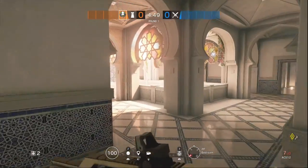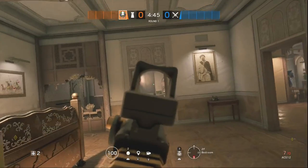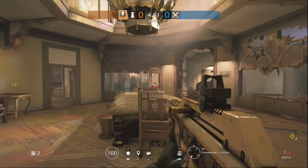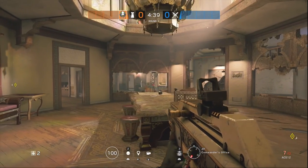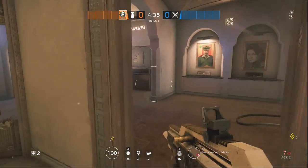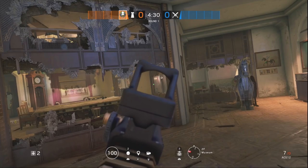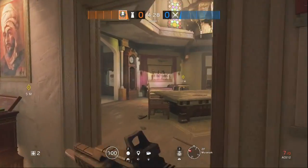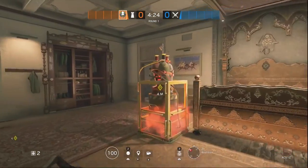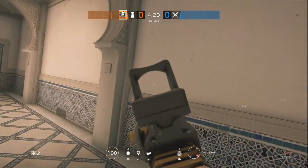To the east we have courtyard, and to the south we have central hall, then the other objective: dormitory and briefing room. As a defender, you're going to want to control the two objective rooms, but in my opinion, museum is very important to hold well, because that's where the attackers want to go since that's where most of the destructible walls are at. Controlling the museum is pretty important, and bathroom. You don't have to worry much about courtyard because the majority of the walls are indestructible.